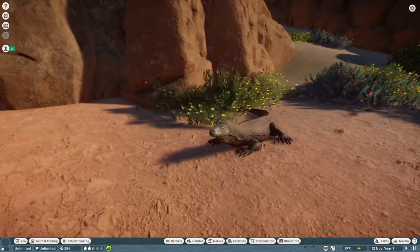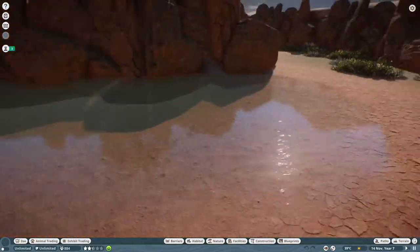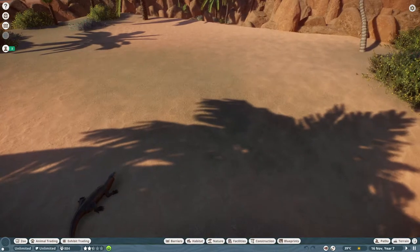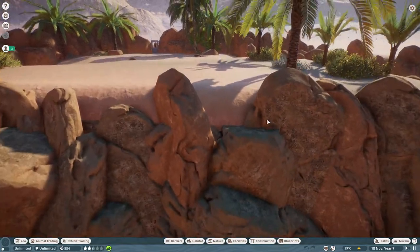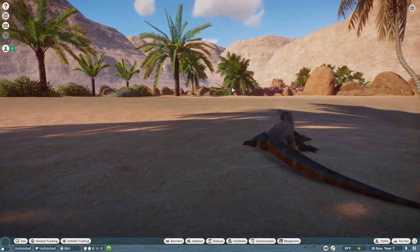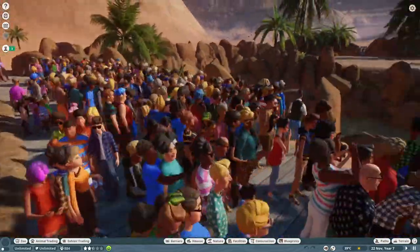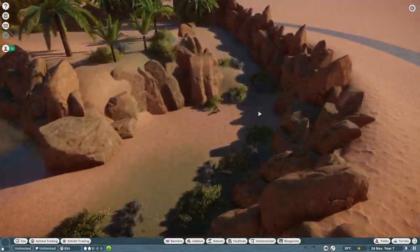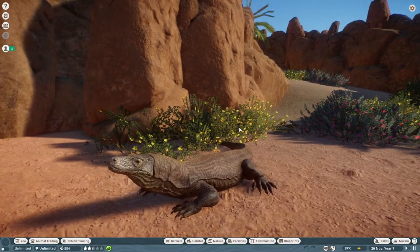Welcome back to another episode of Planet Zoo - desert table. I'm really happy with the Komodo dragon area because they keep sitting up in the upper area. Sometimes I'll look over and see one sitting on the edge right here. You can see all the guests watching them come up and sit here. This one was chilling here for about five minutes.